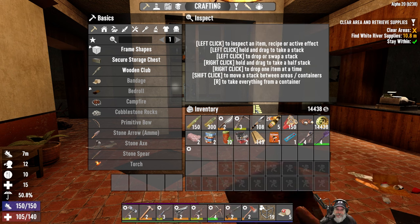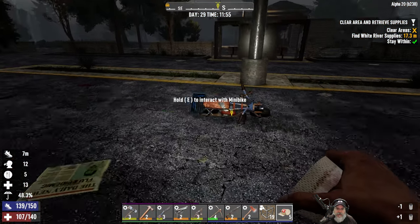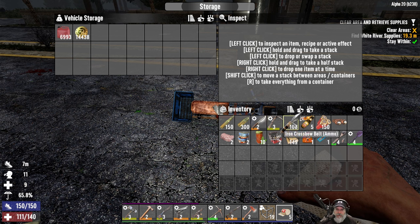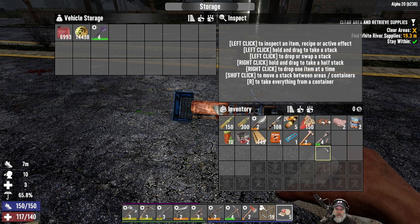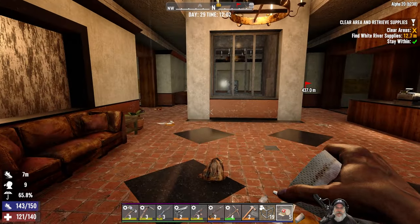There's a couple things we don't actually need to take in here with me. If we find a vending machine I can come back later. I need to reset my bar from the horde night too. We don't need the shovel, but we do want the hammer and the pick. Probably save the eye candy too. Okay, this is a fetch quest.